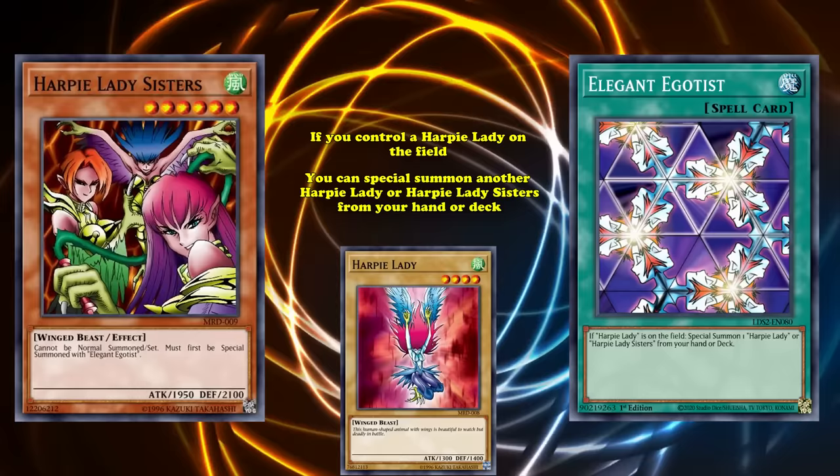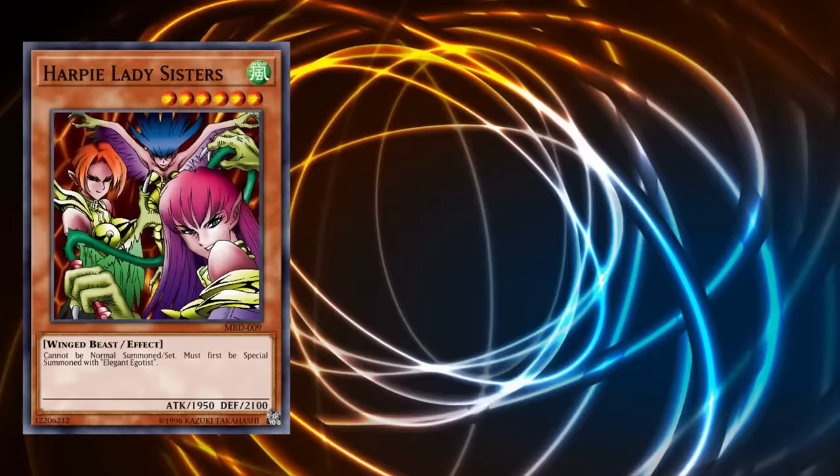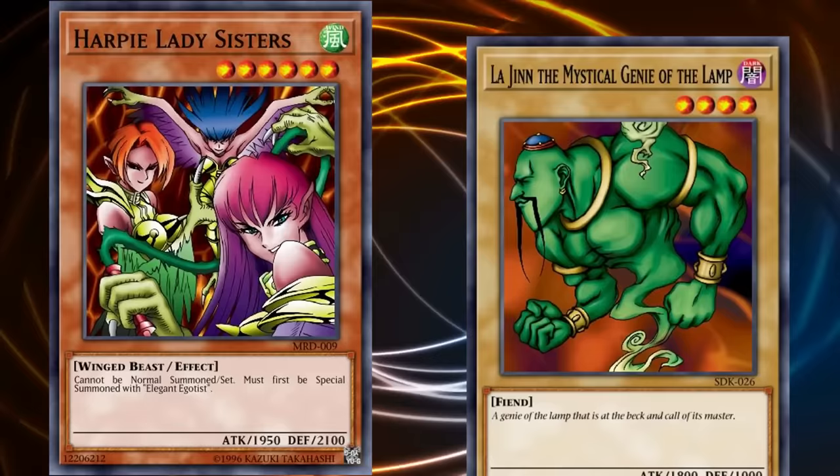So if you're able to get a Harpy Lady on the field, you can use Elegant Egotist to special summon Harpy Lady Sisters directly from your deck. For being a card you can get out of your deck, 1950 in stats is not half bad, especially when one of the strongest level 4 monsters at the time was La Jinn, the Mystical Genie of the Lamp, which only had 1800 attack.